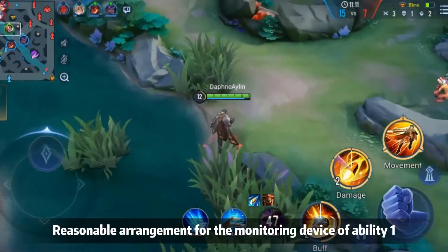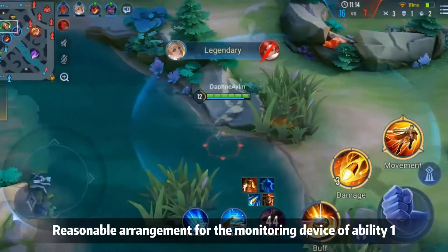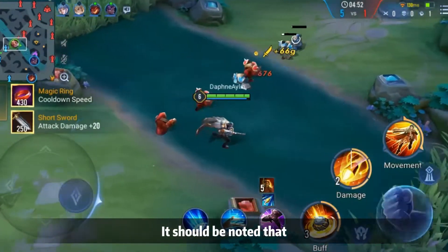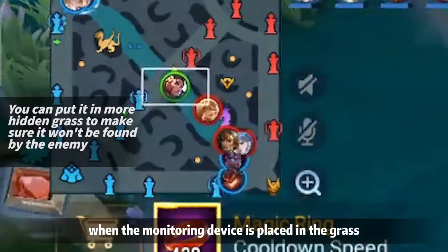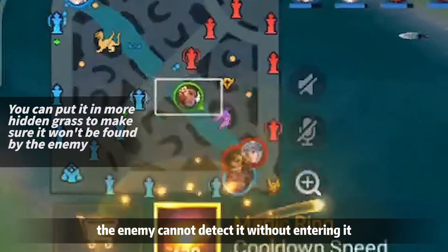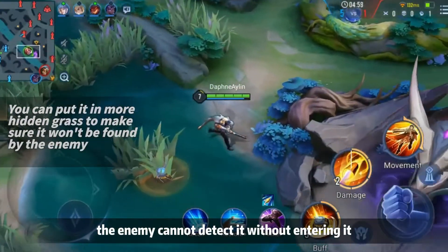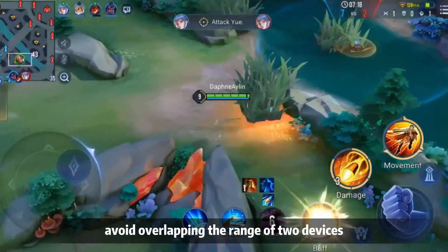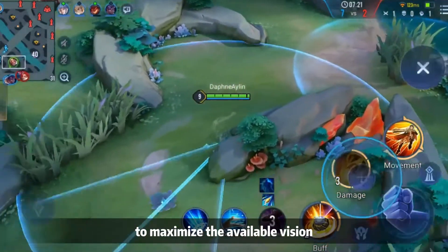Skill 1 can broaden Elsu's vision to avoid long-distance consumption. Reasonable arrangement of the monitoring device of Skill 1 can prevent him from being ganked by enemy heroes. It should be noted that when the monitoring device is placed in the grass, the enemy cannot detect it without entering the bush. When deploying the device, avoid overlapping the range of two devices to maximize available vision.